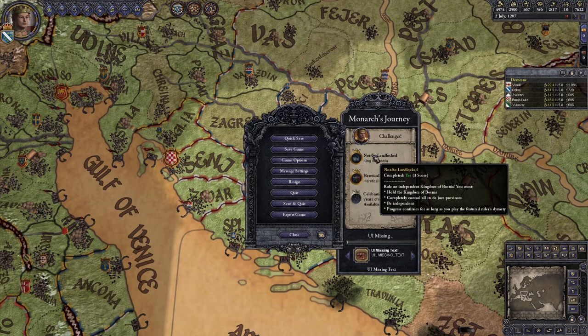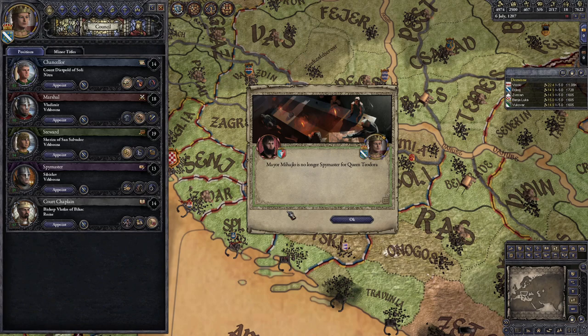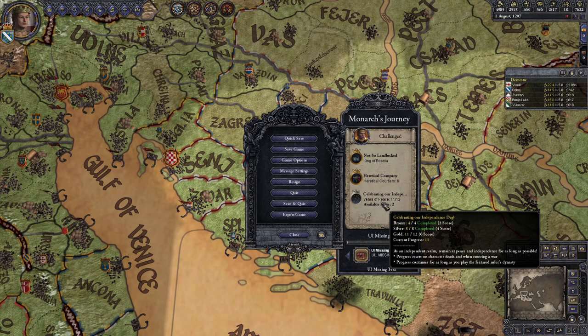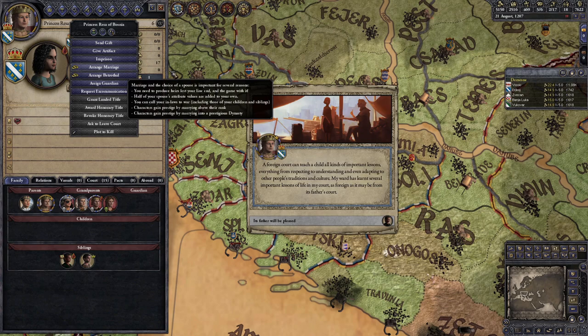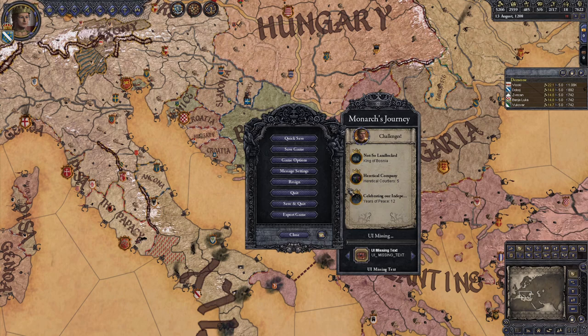The final challenge comes as a nice natural segue from the first one. You've created an independent kingdom — now you just need to stay independent and at peace for 12 uninterrupted years with the same character. Preventing yourself from being attacked by the AI is impossible to guarantee, but at the very least your realm isn't within the de jure territory of the Byzantine Empire, so the largest nearby threat can't do much to touch you. See if you can marry off your family members to your powerful neighbors for non-aggression pacts, and otherwise just save up money and levies to make yourself a less attractive target. If you're playing on bronze man, you can also save scum to try and avoid getting your peace streak interrupted. If all goes well, you'll unlock the third achievement after a dozen years of independent rule.